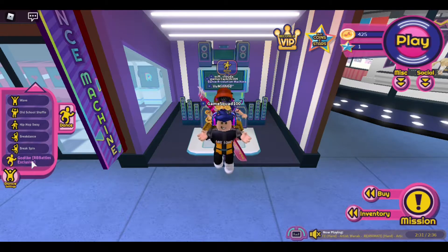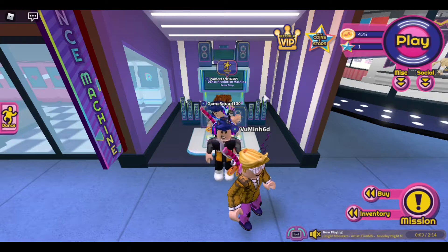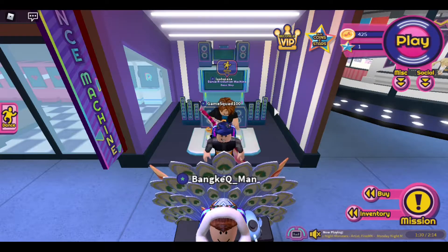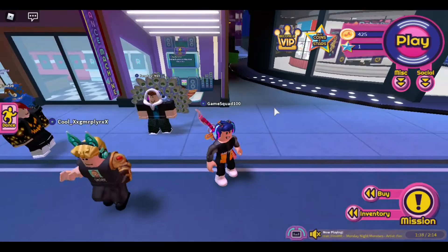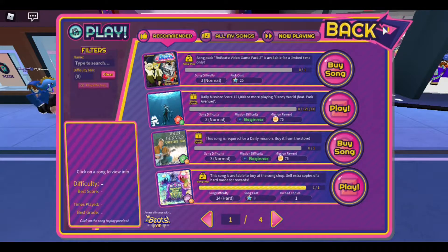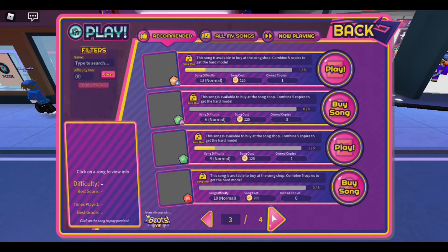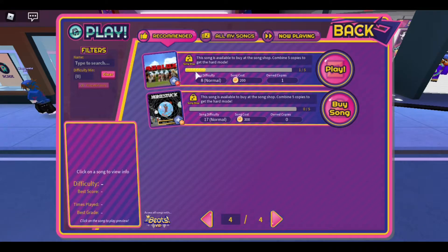I have the god-like RB Battles exclusive dance — that's the RB Battles exclusive. Then you need to actually get some coins. I had 1000 coins and I bought some things and some stars. This is a god-like dance which I did. After that you need to play some songs and you need three stars and approximately 500-600 coins. The songs you need to buy are: Monday Night Monsters Hard, Crab Rave, Wither, and also Roblox Anthem.